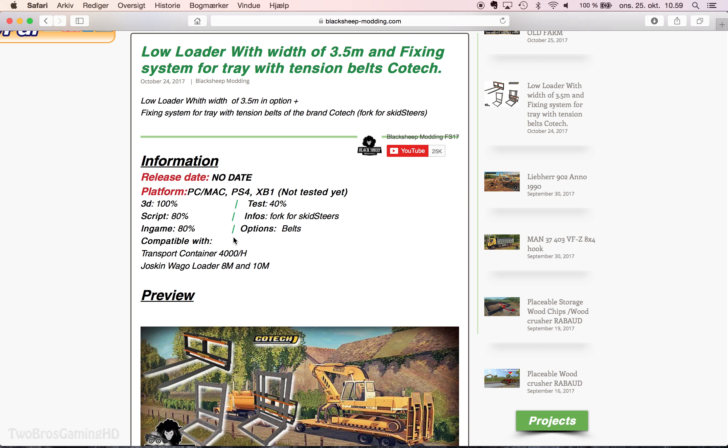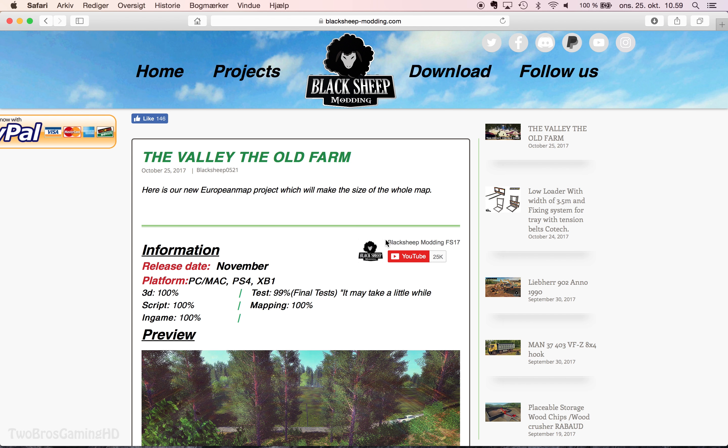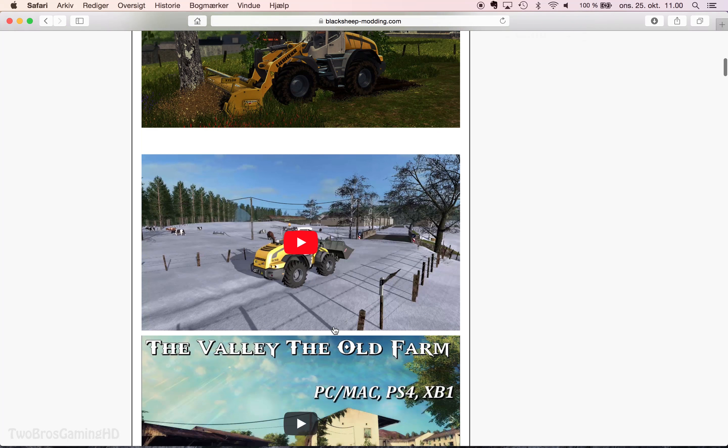We also have another update on the Valley Old Farm map, given out today October 25th. This is set to be released in November, which is next month - starting in just seven days, Wednesday the first. The platform is PC, Mac, PS4, Xbox One. The 3D script is 100%, script is 100%, in-game 100%, and the test is 99% - that's the final test. It may take a little while but I can wait for it. I think this map is going to be pretty insane, and mapping is 100% also.